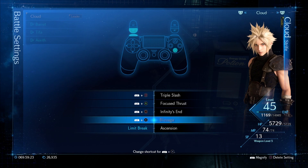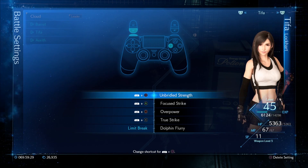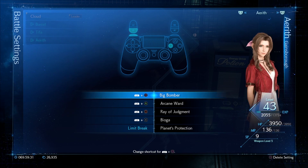Battle settings for Cloud — unfortunately I didn't have Fire set up there, I was supposed to have Fire on there but I didn't. Battle settings for Tifa and battle settings for Aerith.